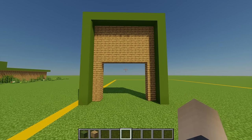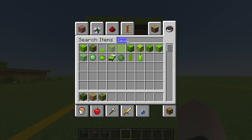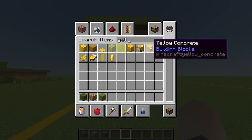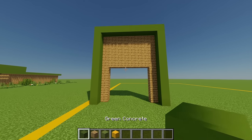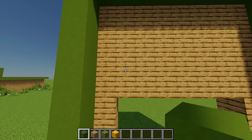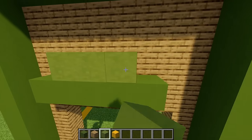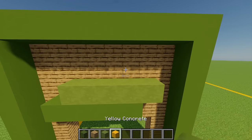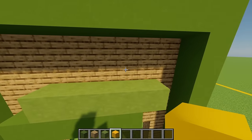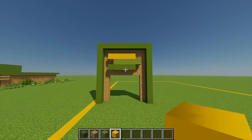For our grocery store logo I'm going to grab some lime terracotta and some yellow concrete. Starting with the green concrete from this block I'm going to go across five blocks, then on this block go across five that way, and then with some yellow concrete on this block go across five the other way on top for a nice logo.